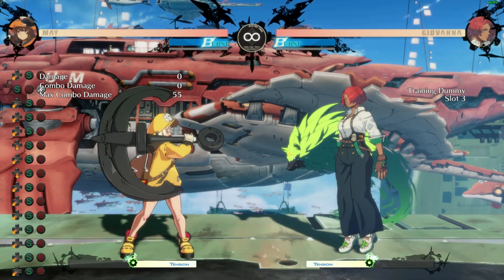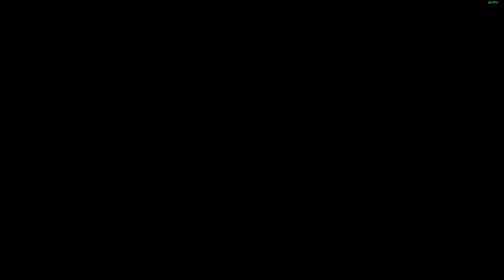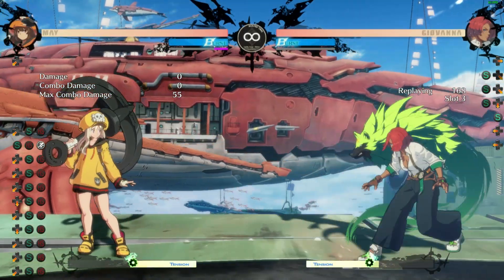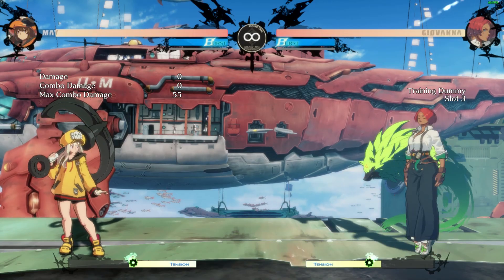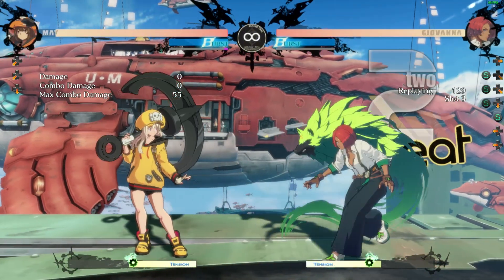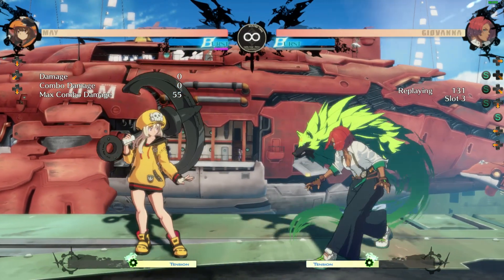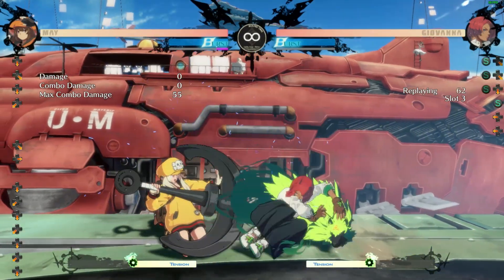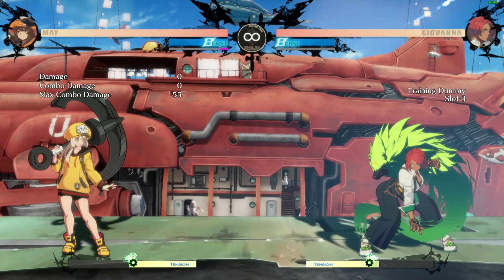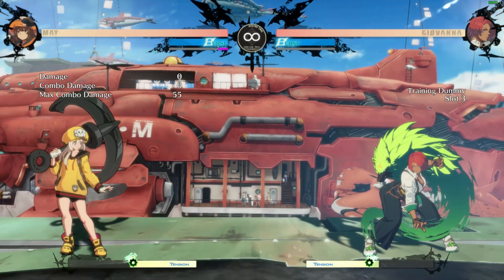Next we'll go into how to 1-3-1. The 1-3-1 is holding down back — it's just number notation for holding down back, then going down forward. I've got Geo doing close slash 2S. If I hold back, even though I'm in block stun, I will get hit because it's a low. So say I'm trying to IB the 2S, I miss, and I get hit. To circumvent this, you can hold 2 or 3. 2 does not clear the IB buffer, so you can't actually do 2-1 as an IB — you have to go to 3. As you see, I do 3-1 and I get the IB. I can just mash this all day and I'm not getting hit by a low. That's your 1-3-1.